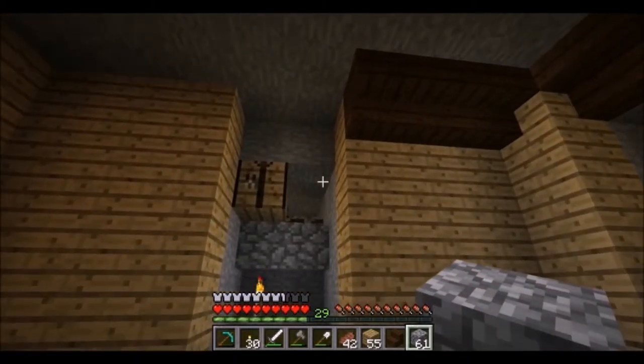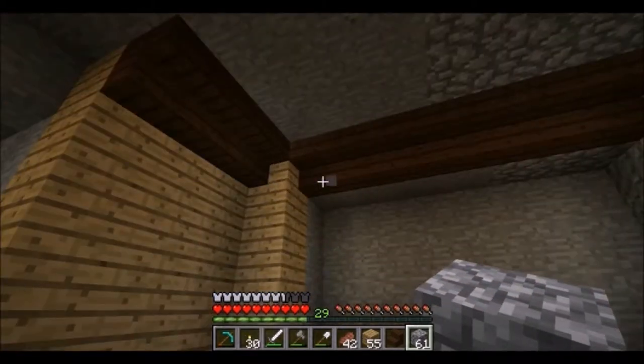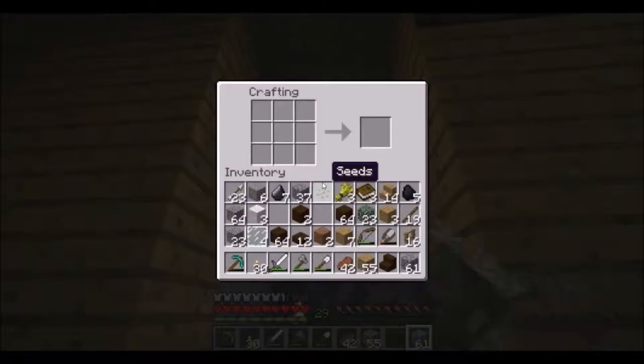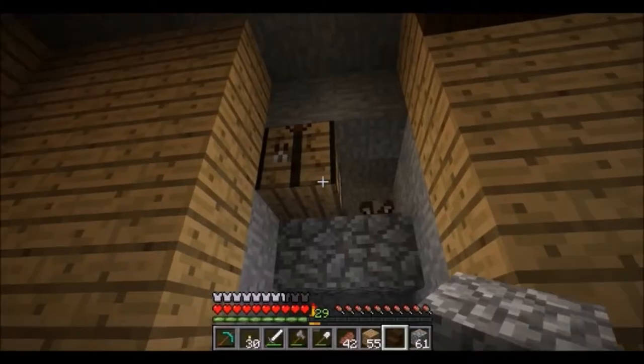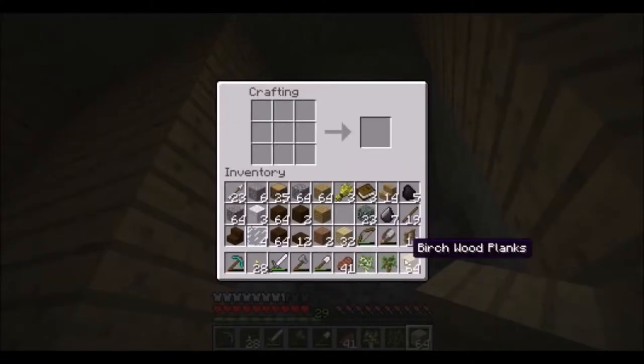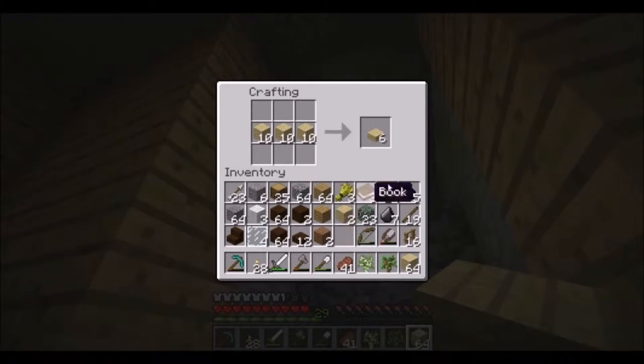I think I'm going to do the checkerboard with dark oak and birch for the top here. Let me go get some birch wood — I'll be right back. Alright, here's the design I was thinking of. Let me get some half slabs — I think I got too many, but that's alright.